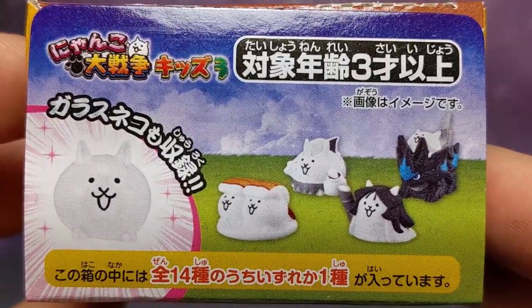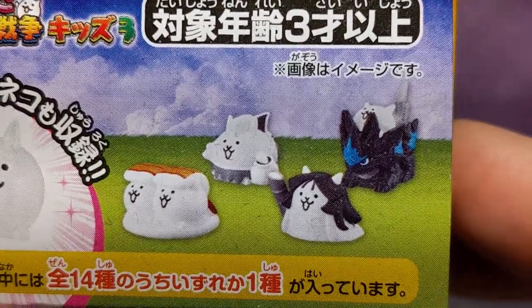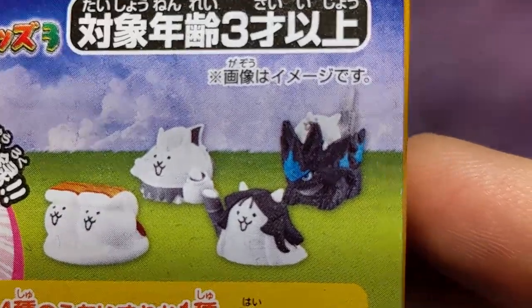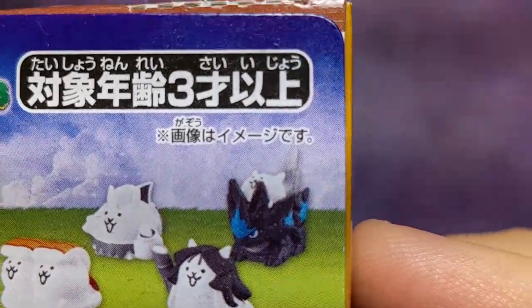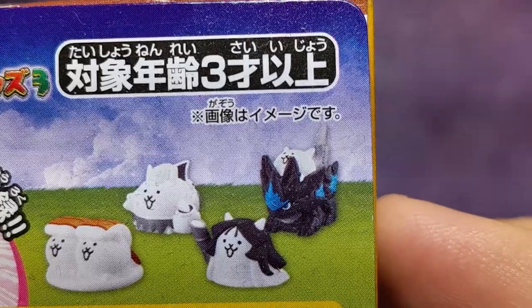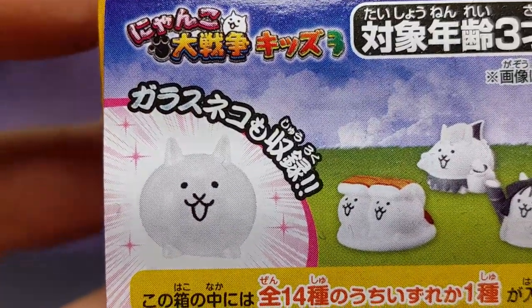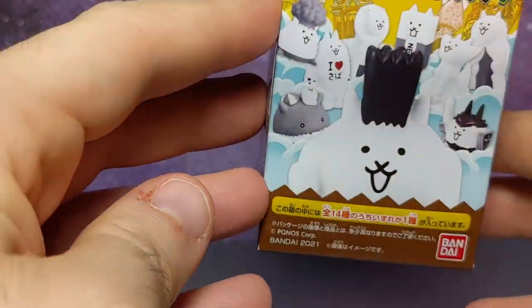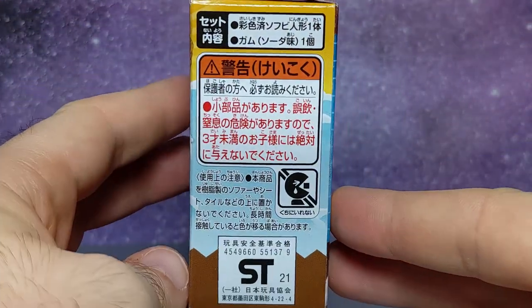There's a special cameo appearance by Temi — good to see you, Tim. Then there's one riding a big old dragon, and a squishy friend. This is probably the super rare find — the translucent clear one. There are 14 to get.